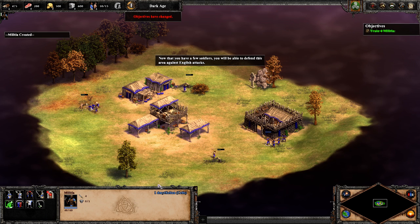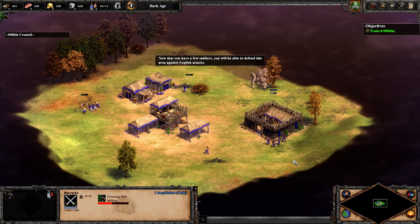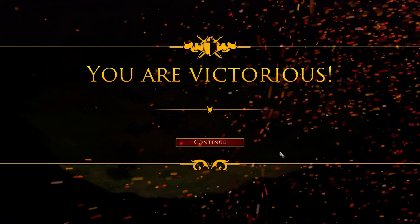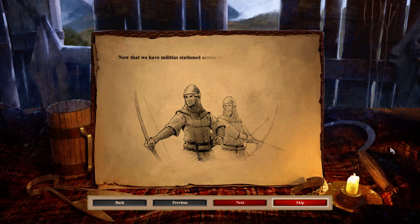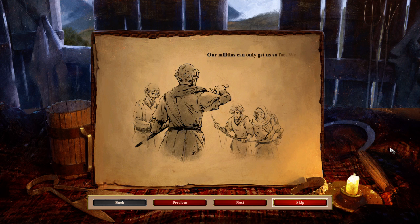Now that you have a few soldiers, you will be able to defend this area against English attacks. Now that we have militias stationed across the border, the English have slowed their raids. But facing Longshanks' army will be another matter. The wicked English king has yet to bring his famous longbows to bear. Our militias can only get us so far. We're going to need more advanced weapons.